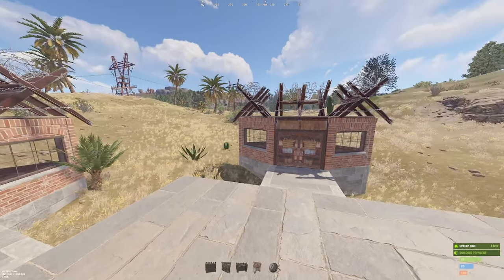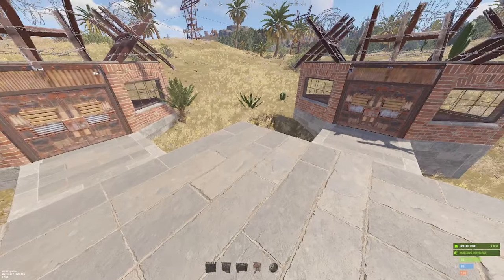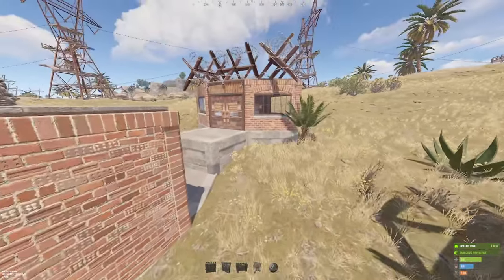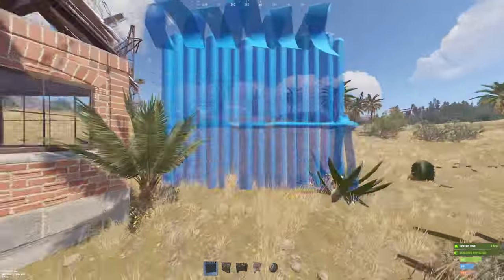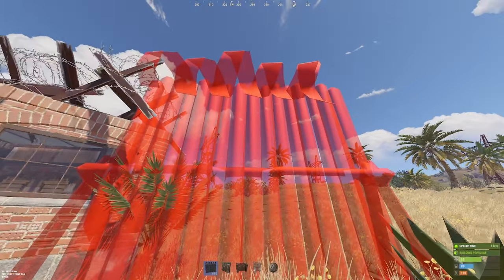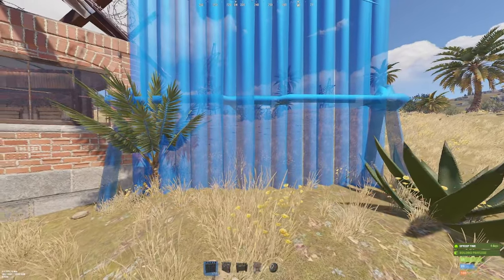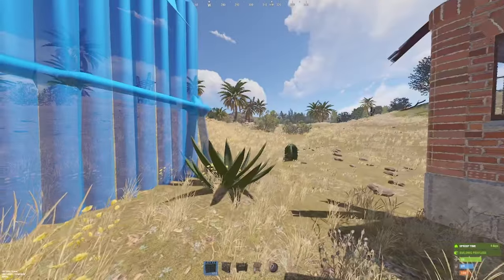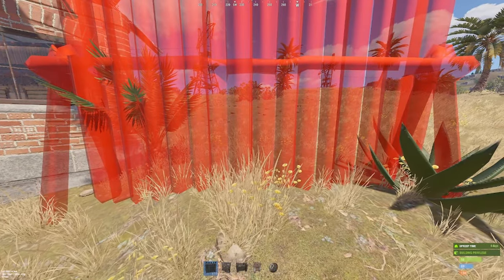As you can see we have our super fortified quadruple triple bunkered YouTube base that all the chads use. We've got a couple gate houses. Now when you go to place your walls you're going to notice some things. There are going to be spots where it's red and where it's blue. When it's blue you can place the wall in that area. When it's red you cannot place it and you will get an error.